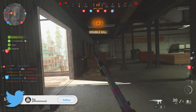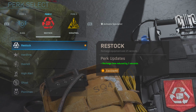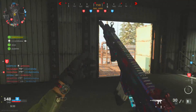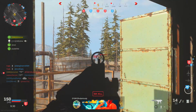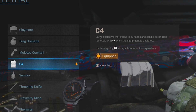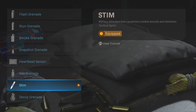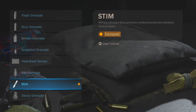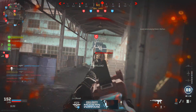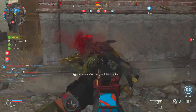For perks, I'm sticking with my standard setup: EOD, Restock, and Shrapnel. EOD protects against grenade spam, Restock gives me more equipment, and Shrapnel doubles my lethal equipment. I use C4 as my lethal — it works really well with my aggressive play style — and the Stim as my tactical for manual healing. Certain aspects of this are restricted in official competitive matches, but for public games this is definitely the best way to go.